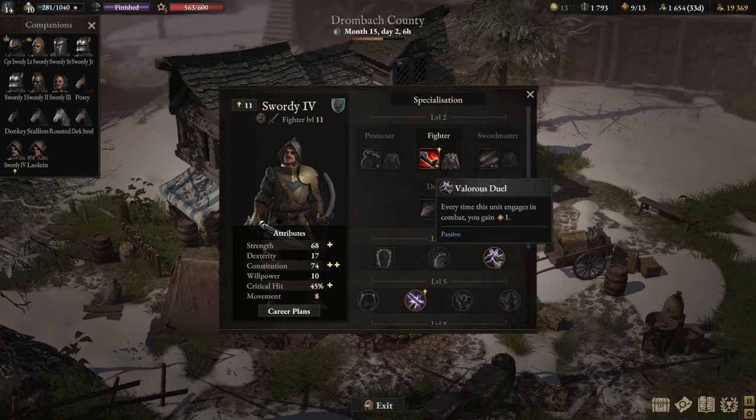At level 3, take Valorous Duel. This skill grants you 1 temporary valor point every time your swordy engages in battle. Since we're looking to engage multiple enemies in a single turn, this is a very good temporary valor point generator.